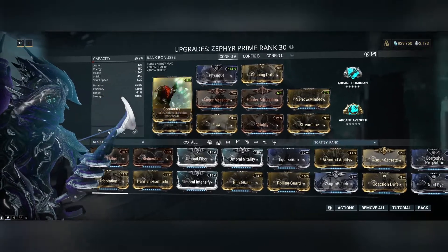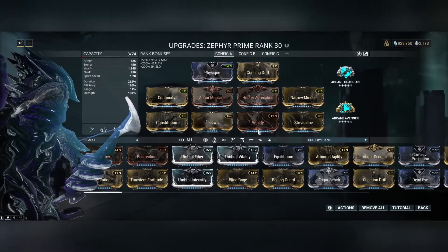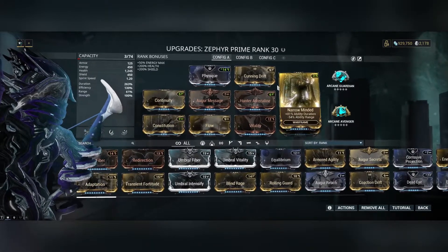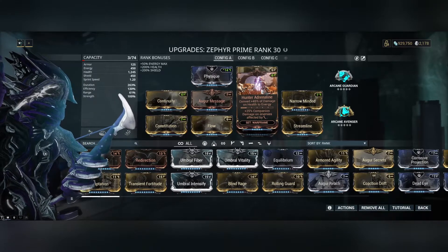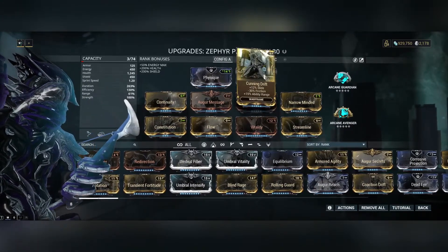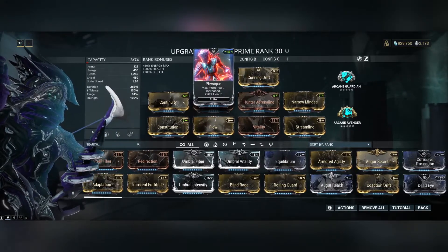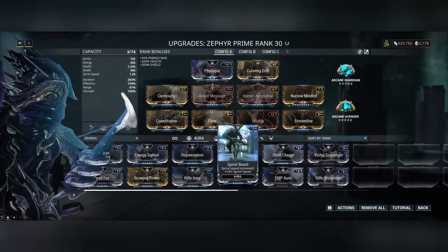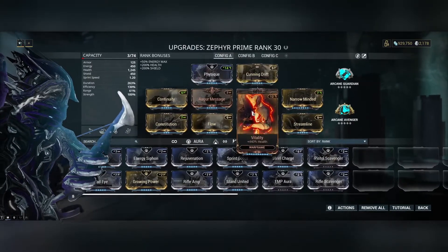We've got duration, duration, duration, energy max, health, efficiency, efficiency, and ability duration. Hunter's Adrenaline converts 45% of damage on health to energy, giving us more uptime on Turbulence. There's also a mod for a little extra ability range since it's so low, and Physique to maximize health. You can swap the aura if you prefer something else.